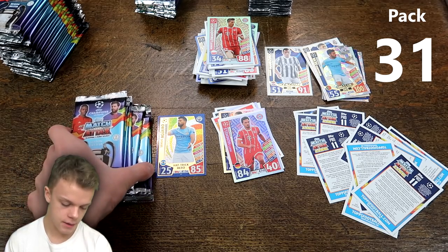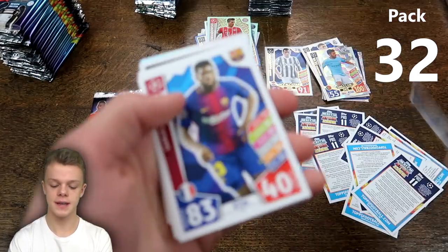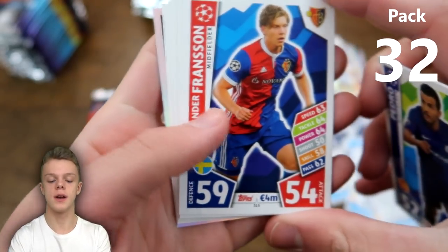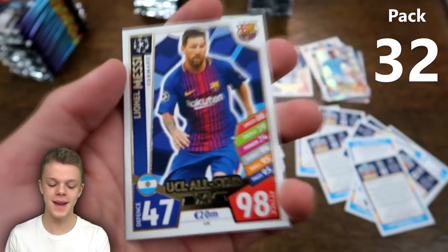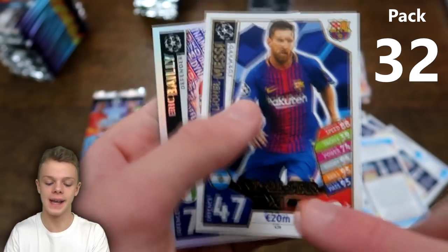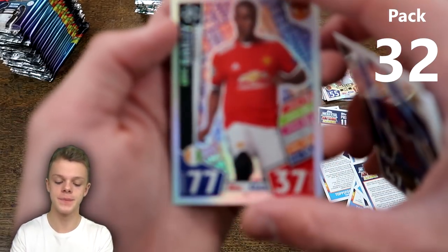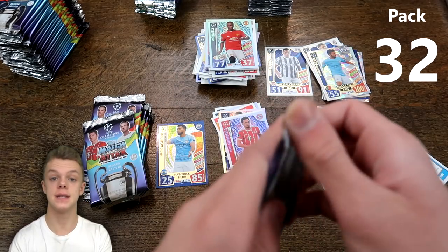About 8 or 9 packs remaining in this section. We've got Umtiti, Pedro, and the Juventus badge — their new badge this season. Dahoud, De Sciglio, and then — I said our luck was drying up but I'm not so sure — Lionel Messi of the Champions League All-Star 11 with 98 on attack and a whopping £20 million value! Another really really good pull. And Eric Bailly with only 77 on defence to finish the pack.